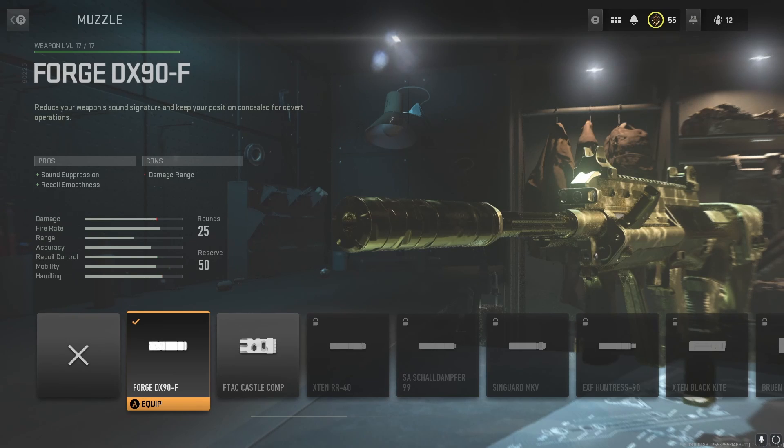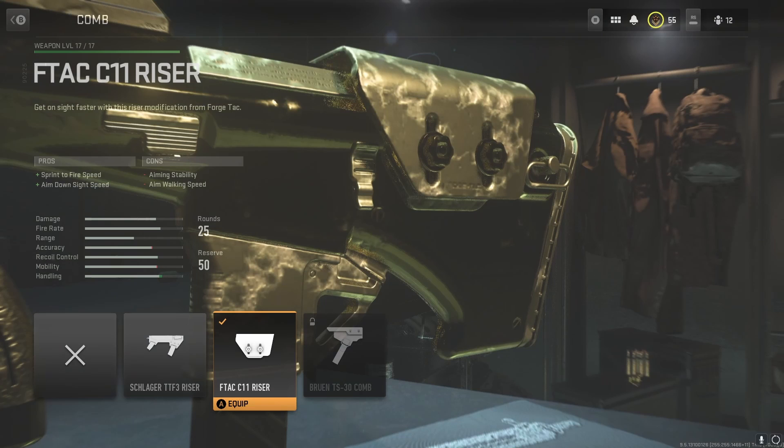The muzzle is gonna nerf Damage Range, but don't worry. For the comb, we're gonna go with the F-TAC C11 Riser. This gives Sprint to Fire Speed and ADS Speed, so you're getting some stats back. Aiming Stability and Aim Walking Speed are okay but not really that important. Sprint to Fire Speed is great for when you're rounding a corner sprinting and don't have time to react. More ADS Speed is just all-around good.